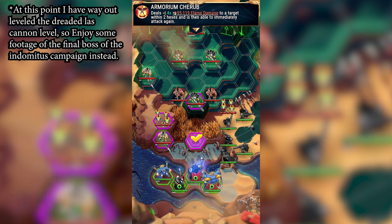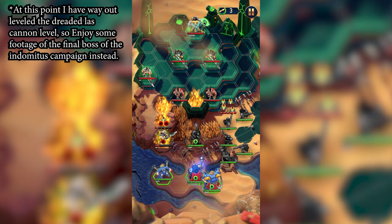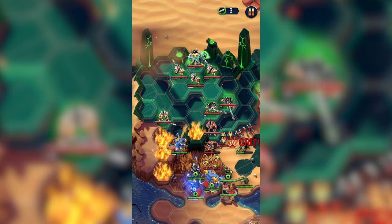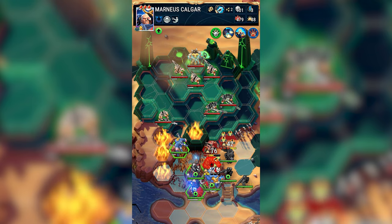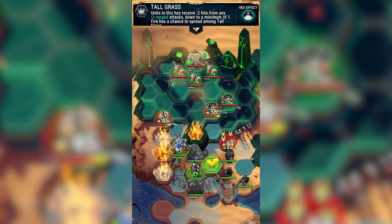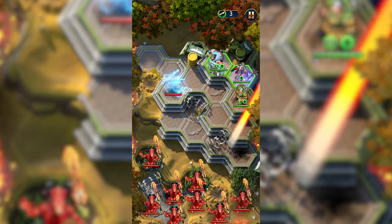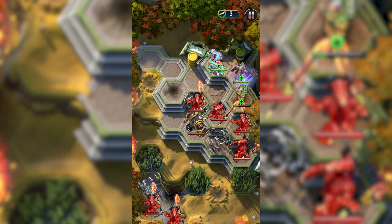One battle in the Fall of Cadia campaign that I got stuck on featured nothing but LAS cannons with the Overwatch ability, meaning even on your turn, if you enter their threat range, they'll immediately fire on you. But through trial and error, I realized that if I sacrifice a character to absorb some shots and then move my obliterator into the exact same spot to use his special move — which puts a little damage on everything in range and reduces all their damage on the following turn — it significantly reduced the damage my team was taking and allowed me to win. Each block of the campaign features multiple missions with a boss battle at the end, and once beaten, you can farm the mission for character shards.